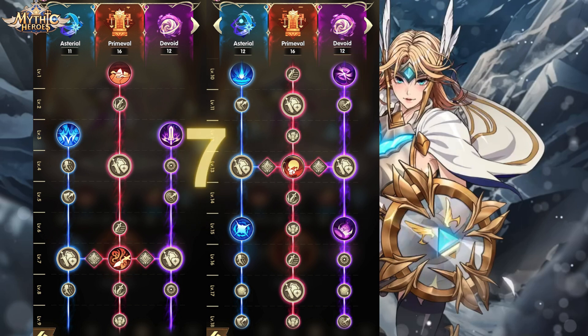For 7 nodes, there are 2 options. Option one: Culmination, Death Waiver, and Excitement for her ultimate skill build. Option two: Toxicity, Time-Lapse, and Death Waiver for her auto-attack build.